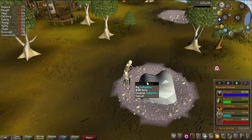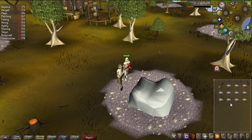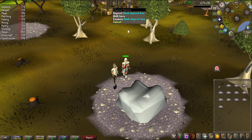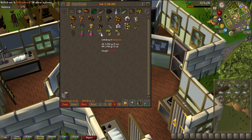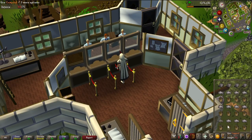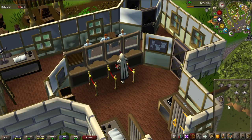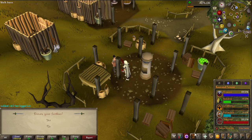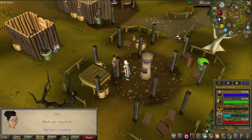Hosidius favor is basically just digging up Saltpeter. As I am at 30% now, I will need 700 of these since each one gives 0.1% favor. Luckily it is pretty fast and there is a deposit box right here. When you have the 700, you put them all into normal compost that you can just buy, and then quickly hand them in. I've collected all the Saltpeter and compost I need - I take out four at a time and click manually, because it is way faster than letting it run automatically. We now have the 700 required. Let's donate them all - 100% Hosidius favor completed.